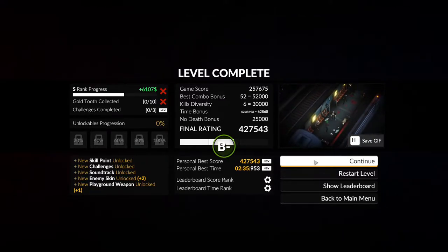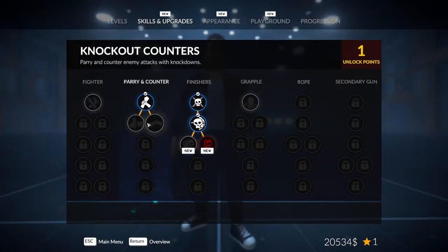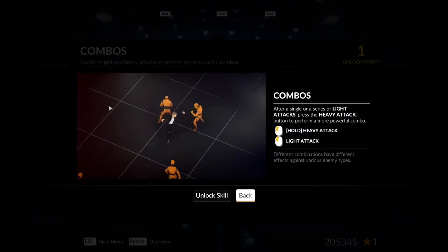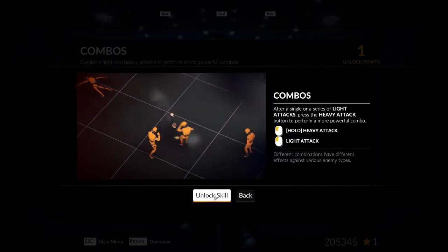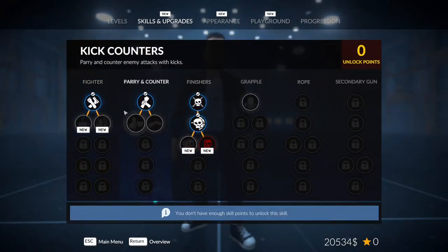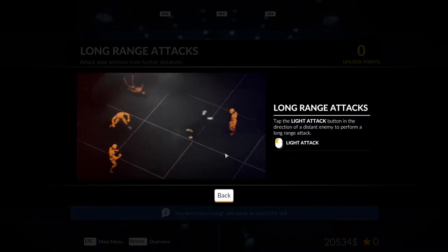Best combo was 52. That was literally a three-minute mission. We're starting to get some better upgrades though. Combine light and heavy attacks to perform more powerful combos. Different combinations have different effects against various types of enemies. I feel like it's overall going to be worth having long range attacks.